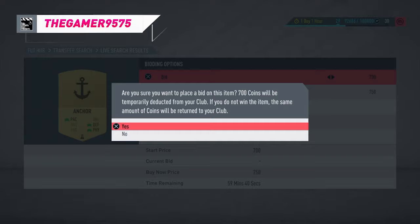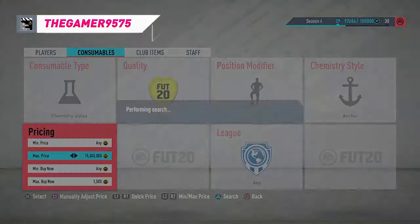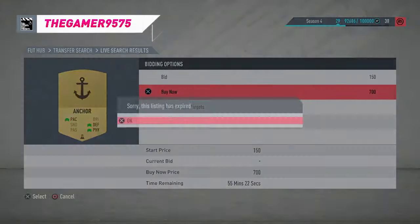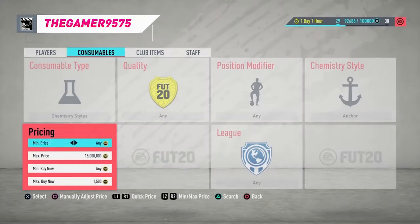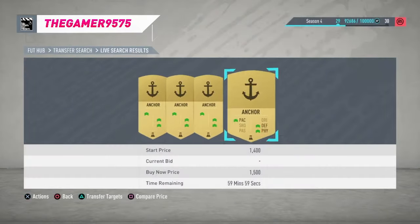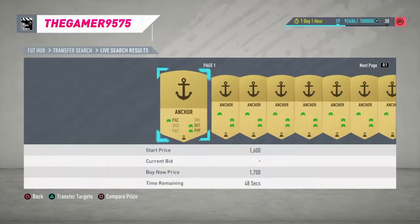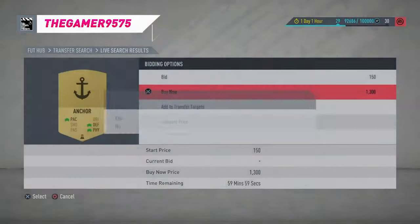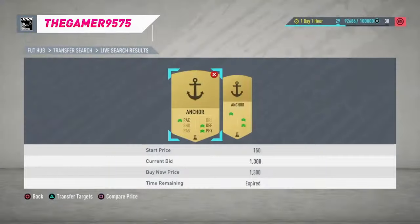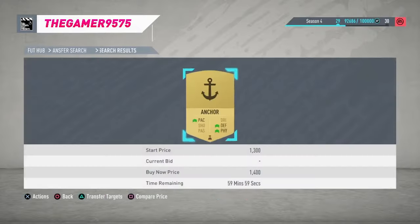Look at all these anchors coming up — they're probably expired but that's how easily they appear. They actually go for about 1.6k, so if you're patient you can sell at 1.6k. If you snipe for 1.4k you're making a good profit. At this time it's about 1.3k — lightning maybe runs around, I'm not sure.